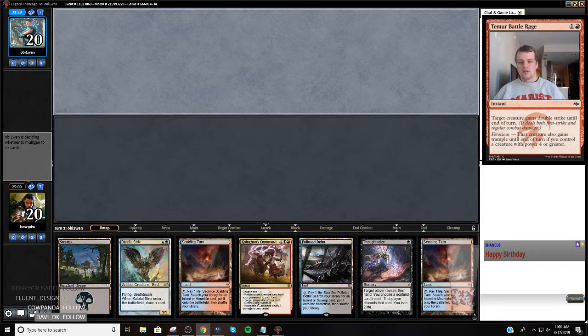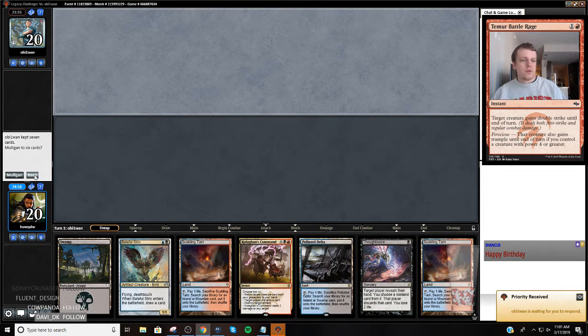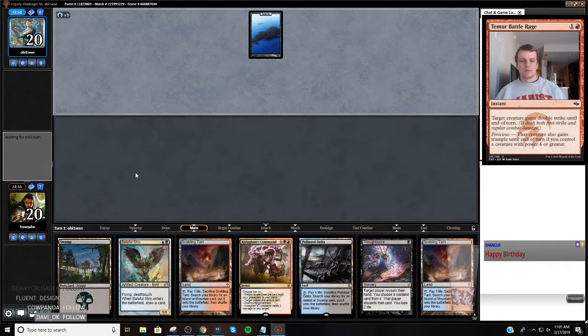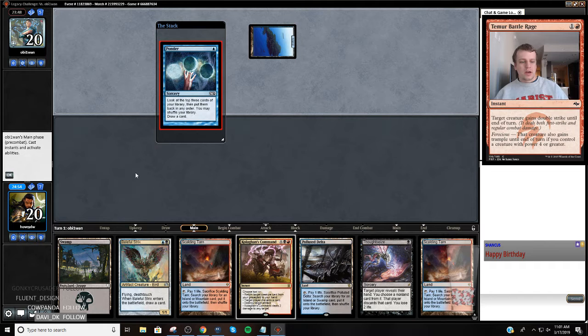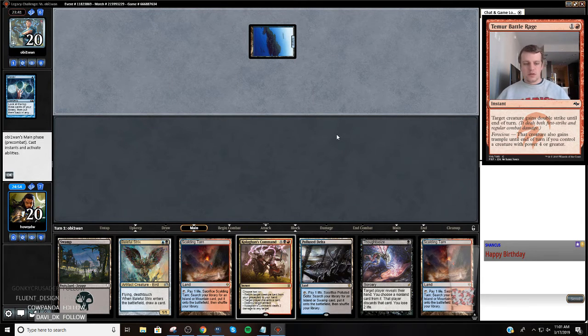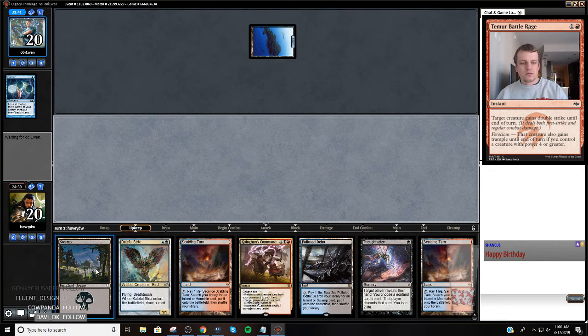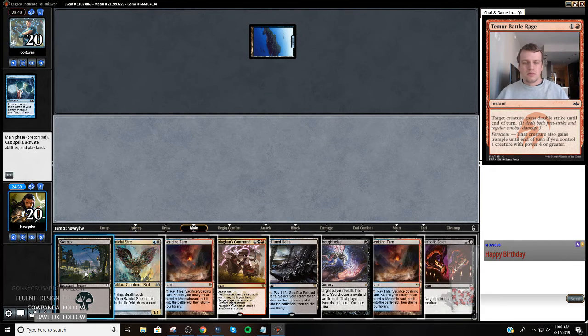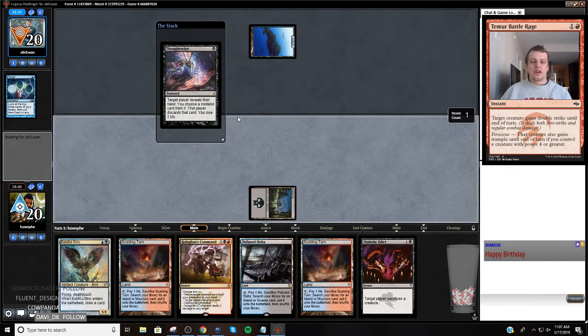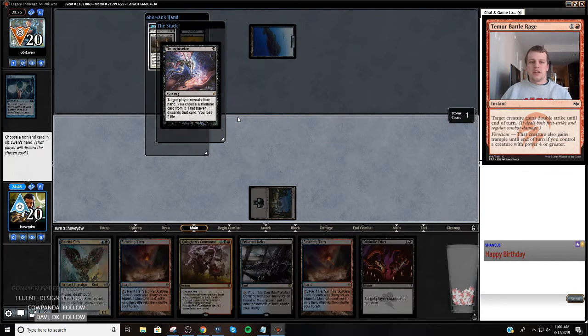Sounds good, this is a keeper. Island, Ponder - could be anything but we're going to take a look. We chose not to shuffle. This Edict's likely not going to be very good against the Island-Ponder deck unless it gets Dazed.